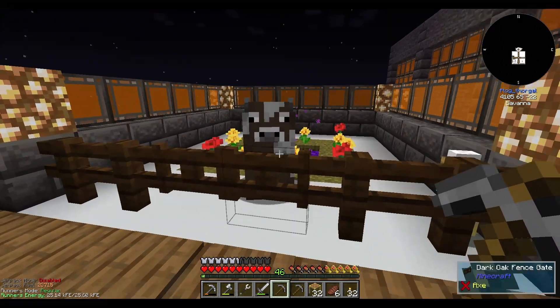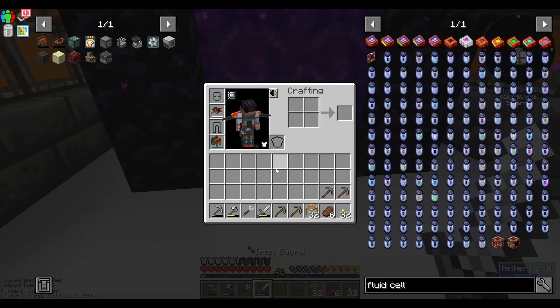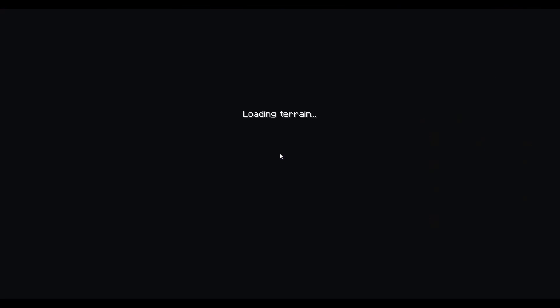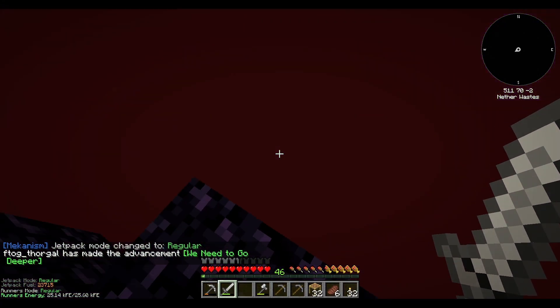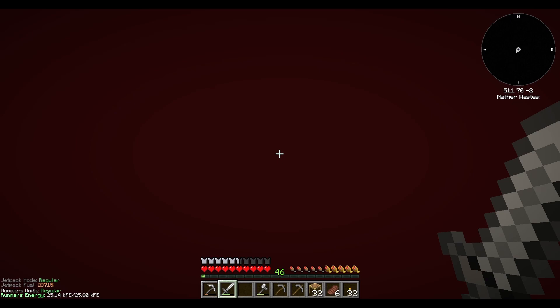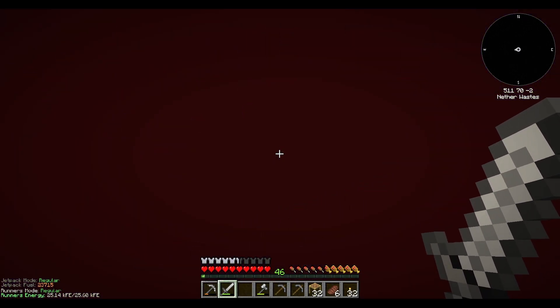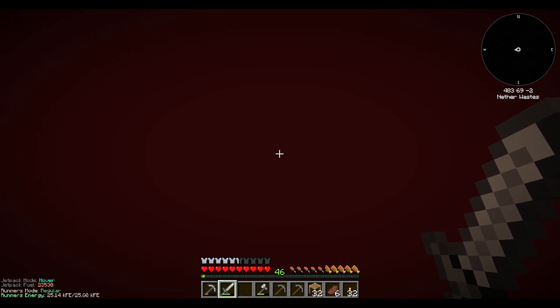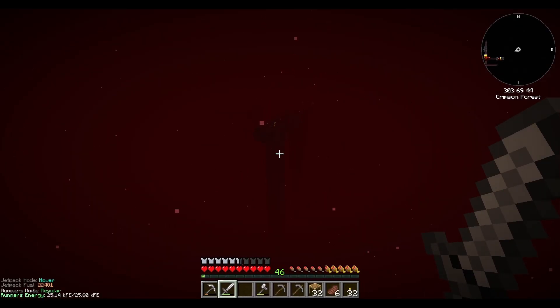I didn't even bring any blocks but we got a jetpack — set it to regular. All right, let's see what the Nether looks like. Netherrack — I did not expect this to be a skyblock Nether. I thought it was going to be a full Nether. Wow, okay. Let's go to hover mode. I believe east-west is the easiest way to find a fortress.